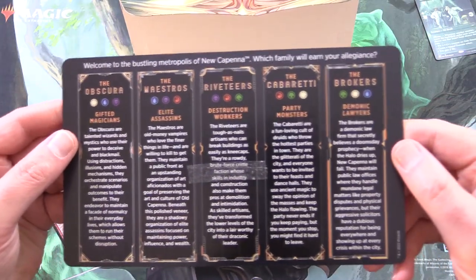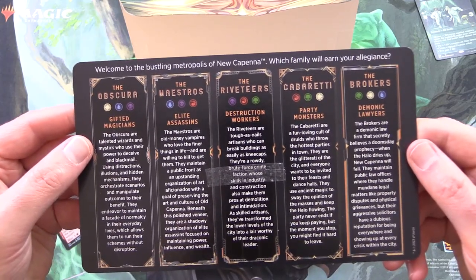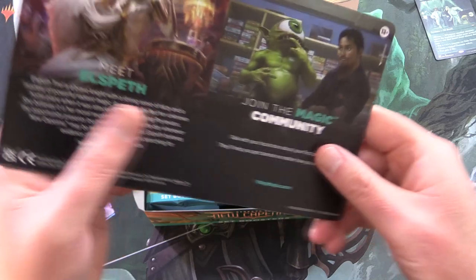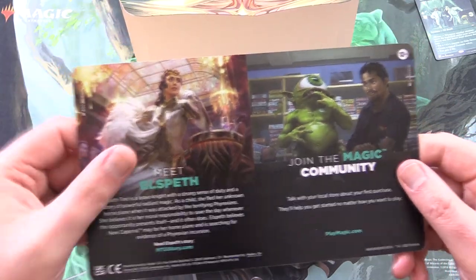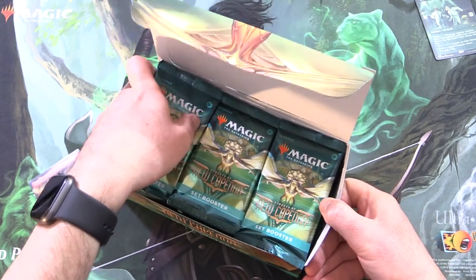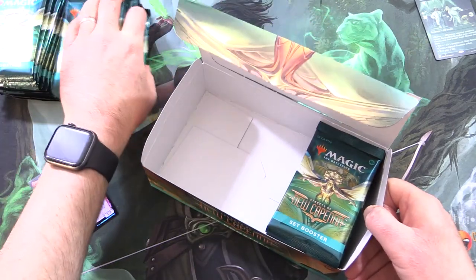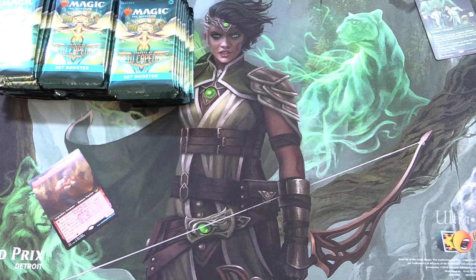Also got this helpful tip card here with all the different families — the different crime families. And Elspeth is in the set apparently. These boxes have 30 packs of goodness. Hoping to pull a bunch of planeswalkers today — fingers crossed.